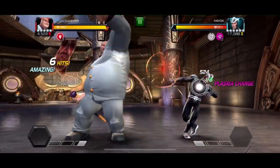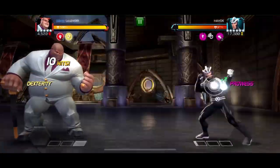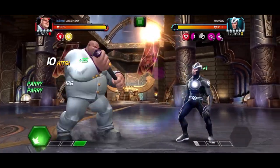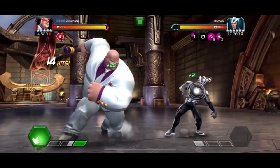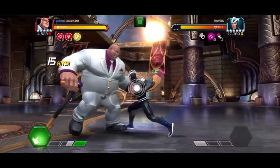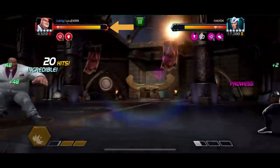A common way to deal with champions that place a large number of debuffs on you are to use shrug-off champions like Kingpin, Crossbones, or Valkyrie. But against Havok, this won't work. If you shrug off one of the plasma buildup debuffs on you, they will deal a significant chunk of damage — more than they would by simply detonating. Unfortunately, these champions are not our solution.